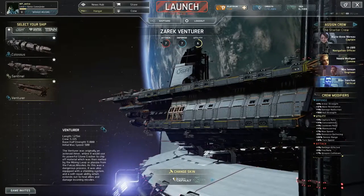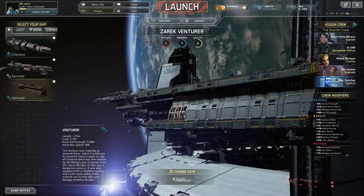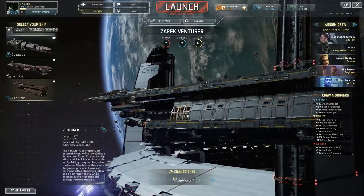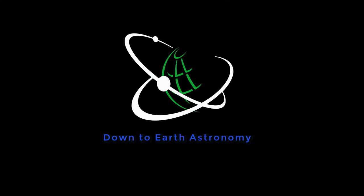That's my review of the Venture, the first of the three starter ships. I'm probably going to do reviews on the rest of them and on higher-tier ships as I progress and get access to them. I hope you liked the video — consider giving a like, maybe subscribe to the channel if you want to see more Fractured Space content. This has been Down to Earth Astronomy, and until next time, have a good one.